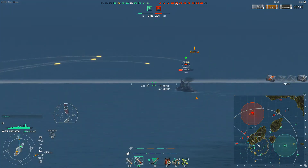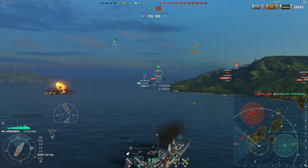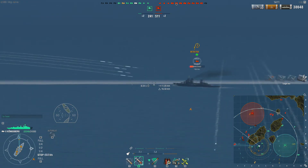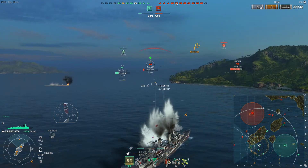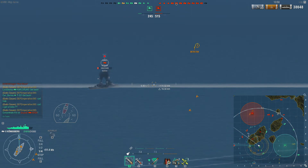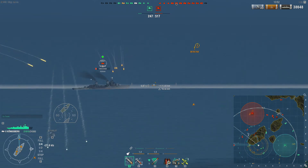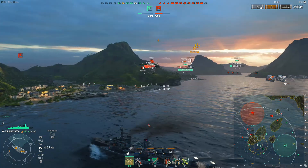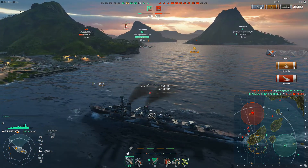Double citadel on that Kirov — he is extraordinarily low on health. You can see the issue with the Konigsberg's AP again. I've talked a lot about her guns; they can be finicky. I sat there for too long, took unnecessary damage, just trying to finish off this Kirov. If we can finish off the Kirov it should help us, but our team is not doing well — we are currently down three ships.